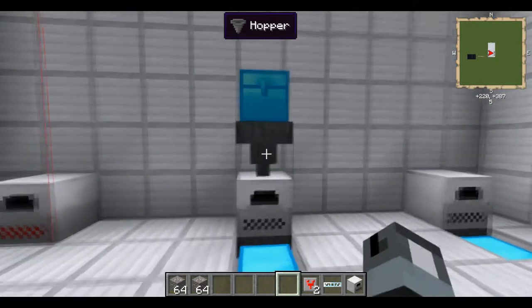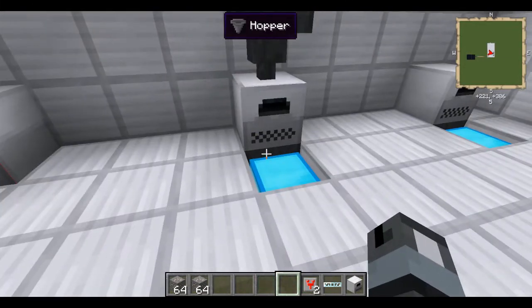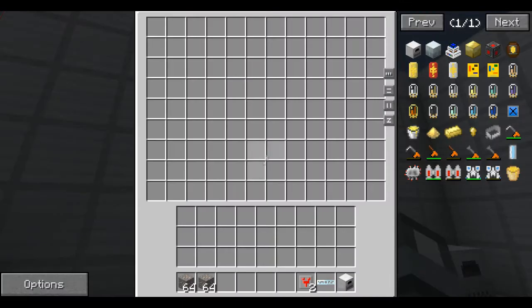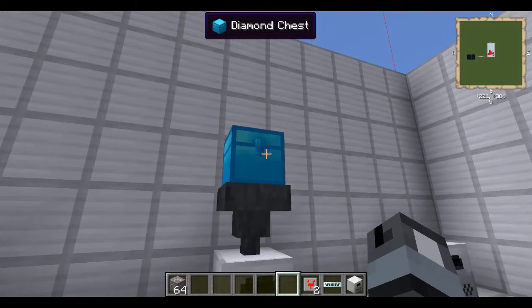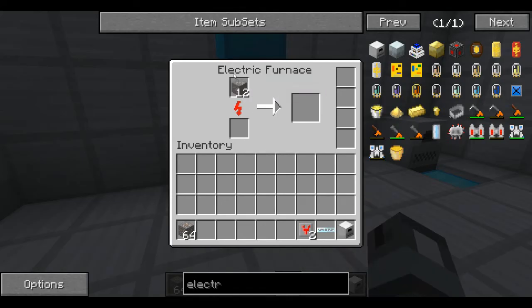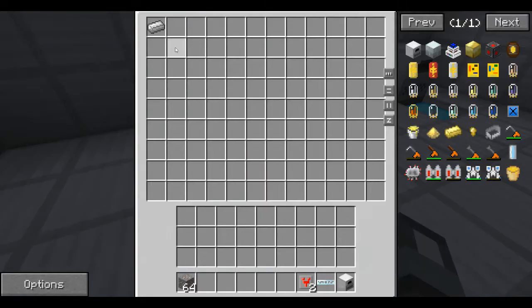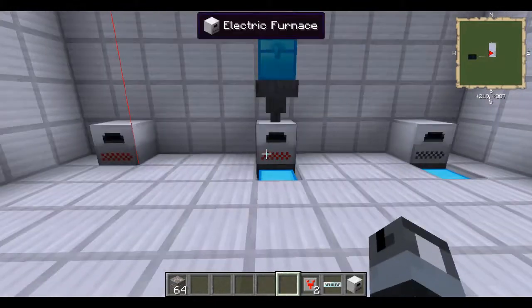Like in vanilla Minecraft, electric furnaces can interact with hoppers. So you can put a stack of iron into a chest on top, the hopper will draw out of that and place it into the top of the electric furnace, and then a hopper below will pull all the ores out. Pretty cool.